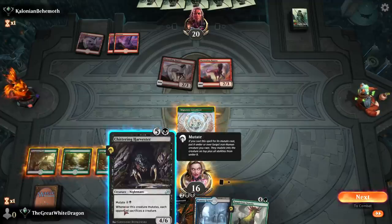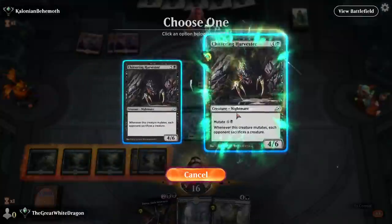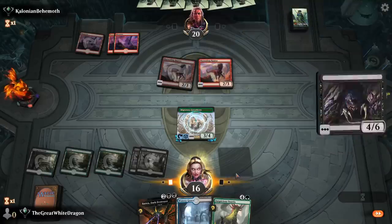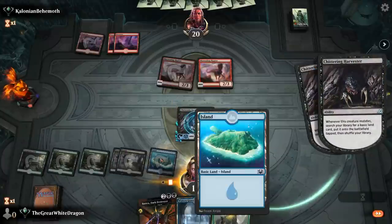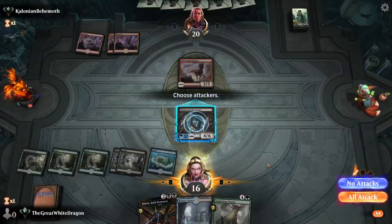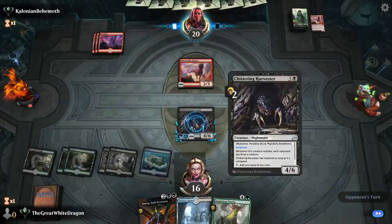I'm gonna mutate this probably, because we don't exactly care what he does. There's no way he ever gets rid of this, considering this is a 4-6. And this is pretty much the best this deck will ever perform, and finally it's time to get the islands. What can you do now, enemy-kun? Absolutely nothing. I own you.